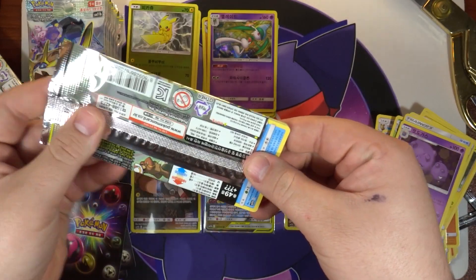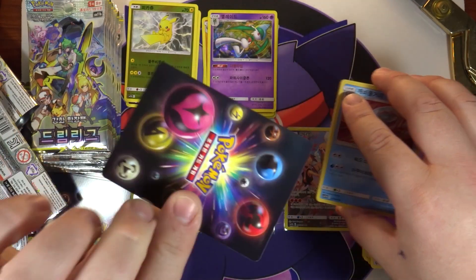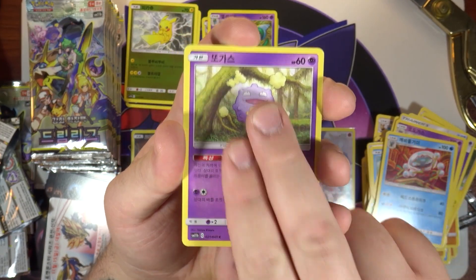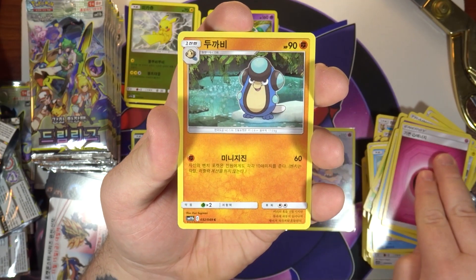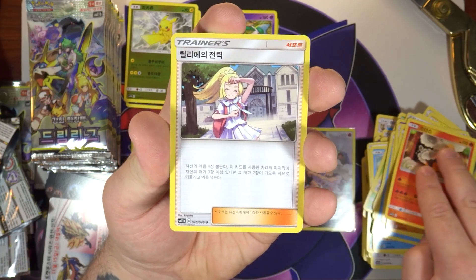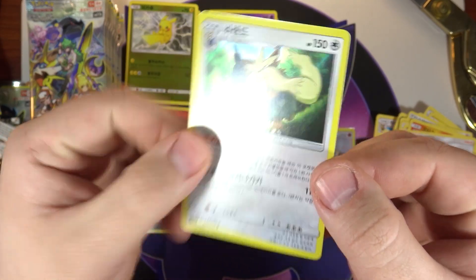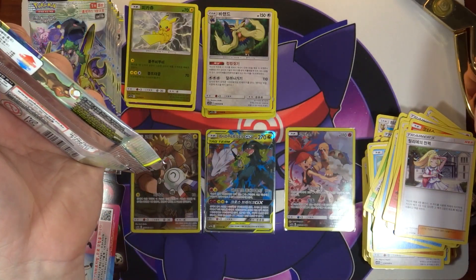Next pack. We got an Araquanid, a Koffing, very cool Pikachu art there, a Fairy Energy, another Palpitoad, a Torkoal, Lilie's Best Effort, and yes there's another card on the end — we got a Stoutland. Another one I'm just kind of okay about, that's all right.